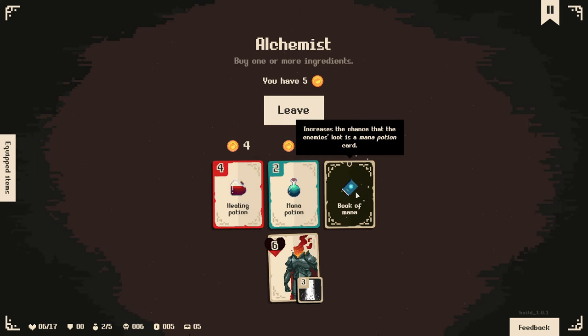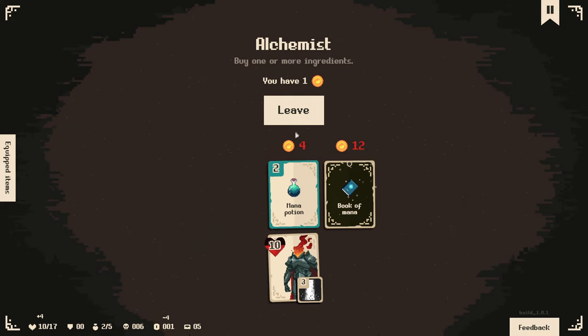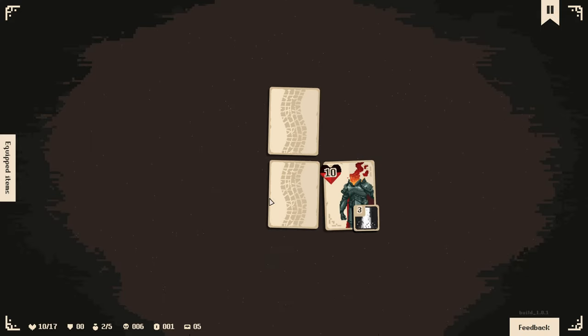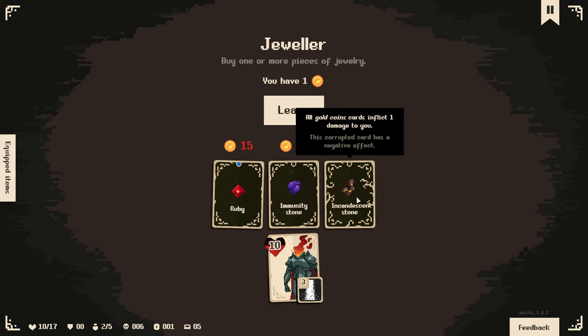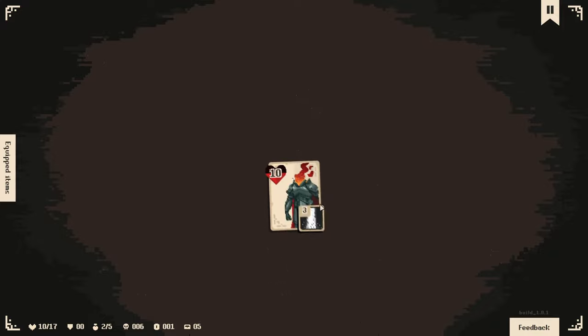They've got the Book of Mana - increases the chance that the enemy's loot is a mana potion. I can buy some mana or some health. I'll buy the health - we have the money for it. I can't get to the forts, but I could go to the jewelry store, though then I can't do the food market. I think I'll just go to check it out. I can't afford anything anyway, but it's nice to see more items because I don't know all of them yet.